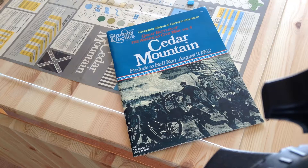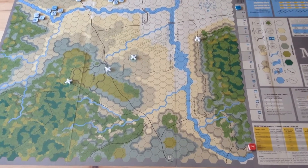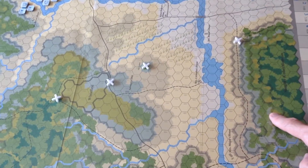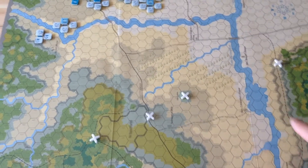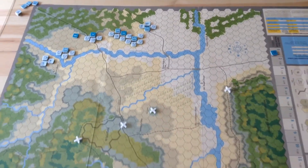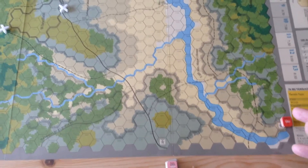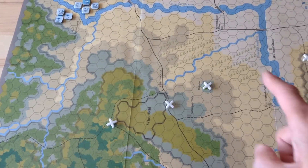Let's take a look at the situation at Cedar Mountain first. Jackson's core is coming in here from the south and the west, and this is Cedar Mountain itself. I've marked here with little X's the Victory Point squares in the center of the battlefield. Banks' core is along Cedar Creek here. What's happening is Jackson is really outflanking Pope's army, which is down that way on the Rappahannock. The Battle of Cedar Mountain is really a collision between elements of Jackson's core and elements of Banks' core here. The main action will take place in this area.